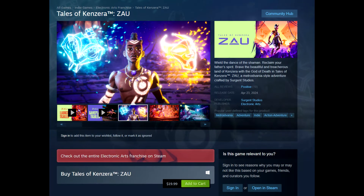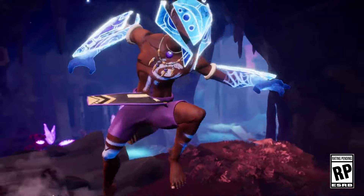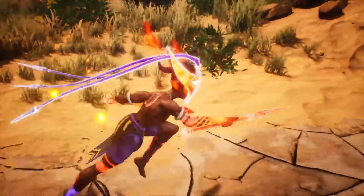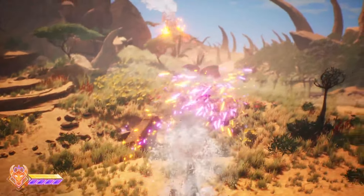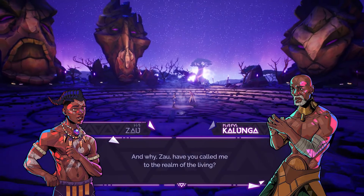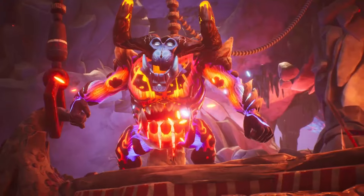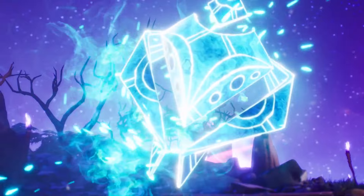Next up, we have Tales of Kenzera: Zau. This is actually a game published by EA — everybody's favorite publisher, Electronic Arts. It's part of the EA Originals label, which also put out titles like Immortals of Aveyum and Wild Hearts. These games are typically quite different from what EA normally puts out. All of them have been kind of mediocre from a quality standpoint and definitely from a commercial standpoint — Immortals of Aveyum was a gigantic flop, and Wild Hearts didn't do well either.